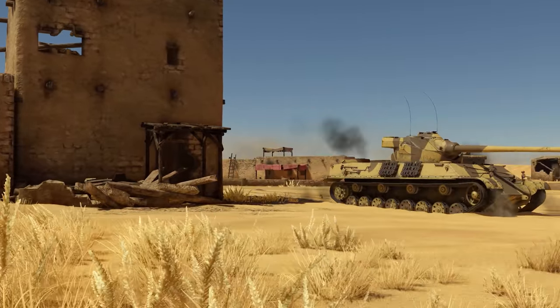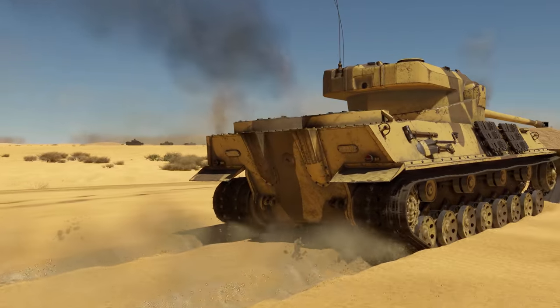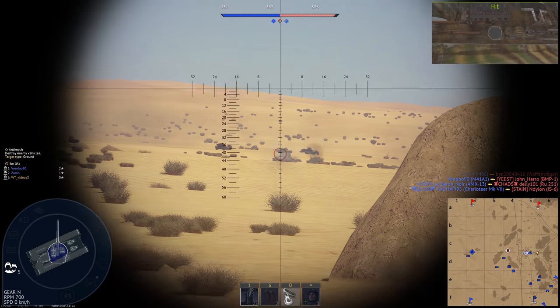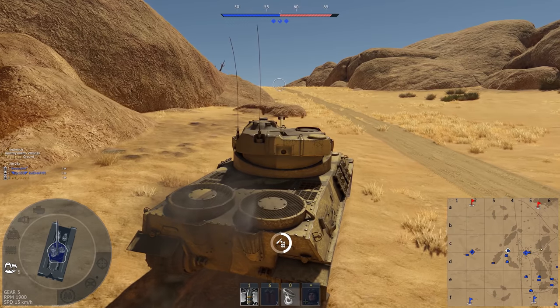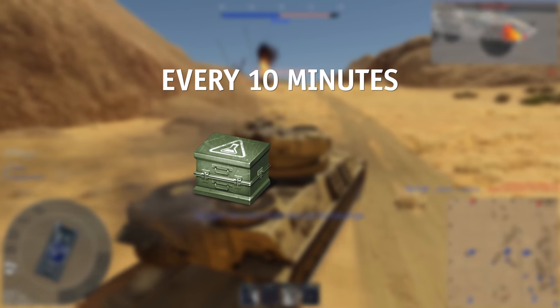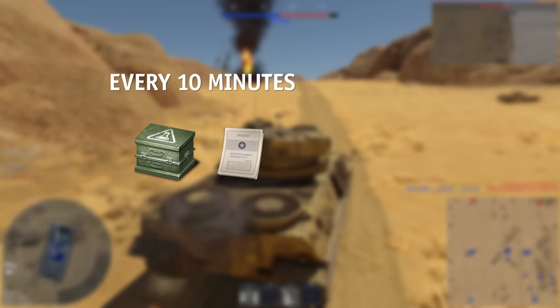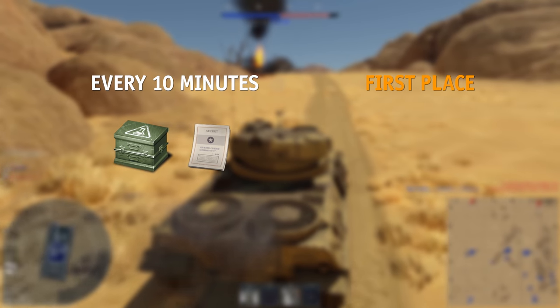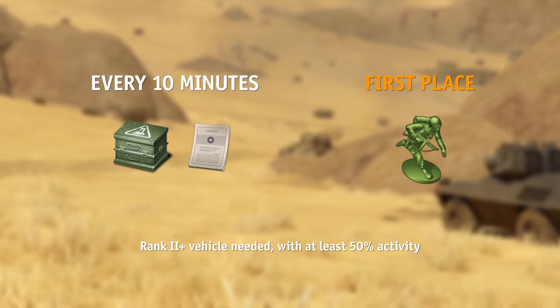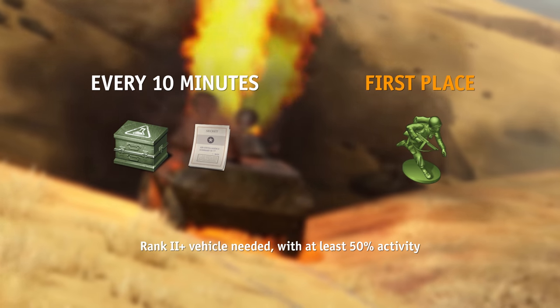Getting parts for your minis is the first thing we're going to take care of. It's easy — to get the parts, you just need to play the game. Every 10 minutes in combat gives you a crate of components and a piece of intel. If you claim the first spot on the leaderboard, you also get a special miniature — an assault team. We'll get to them later.